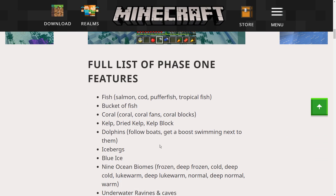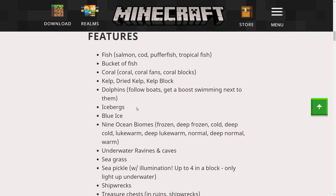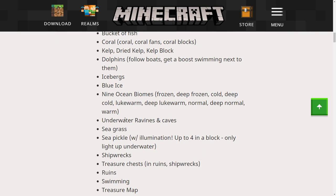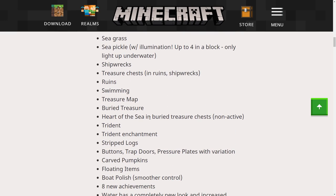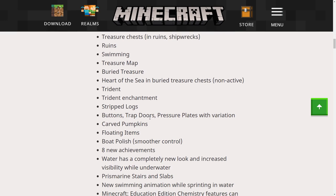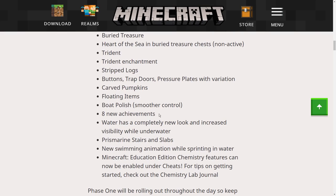There's blue ice, there's shipwrecks, icebergs, thousands of new fish - way too many fish. There are new ocean biomes, underwater ravines and caves, shipwrecks, treasure chests, tridents, new buttons and trapdoors and pressure plates, new blocks and achievements. There is a lot of new of everything basically.